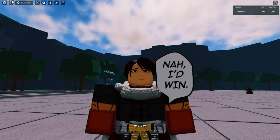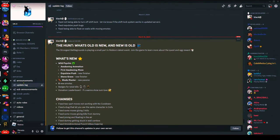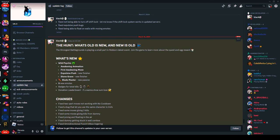Yo guys, there's a new Tatsumaki update. Let's see what's new — hiking awakening animation, we got her awakening. First awakening move, explosive push new finisher, stone coffin new finisher, blade master new passive, five new emotes, badges, total kills, donation leaderboard, and some bug fixes.